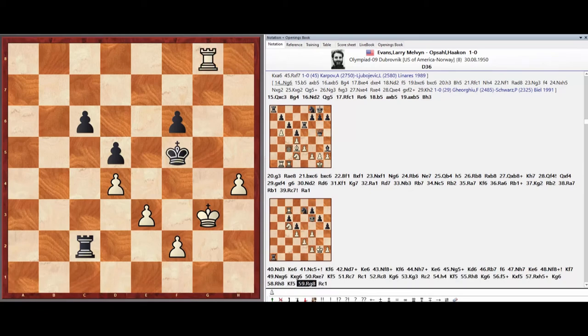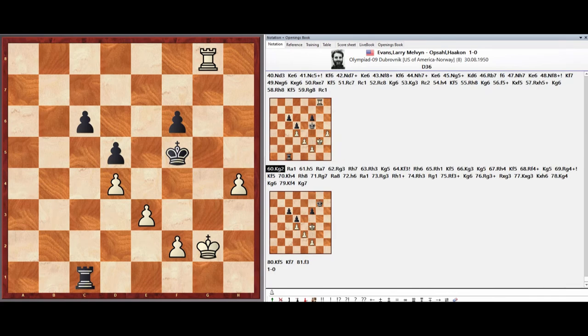Rook C1, King G2, Rook A1, Pawn H5, Rook A7, Rook G3.